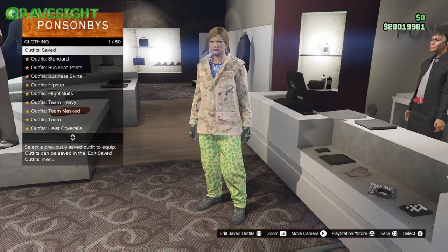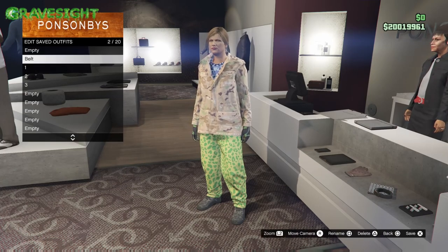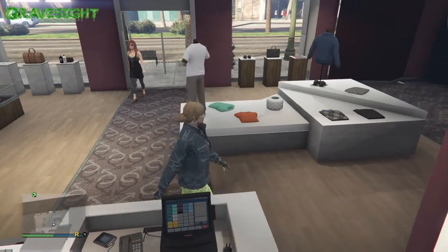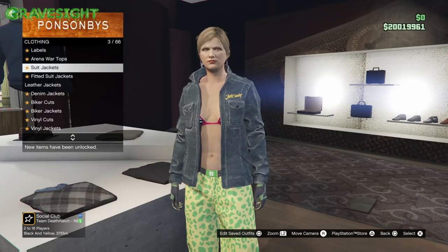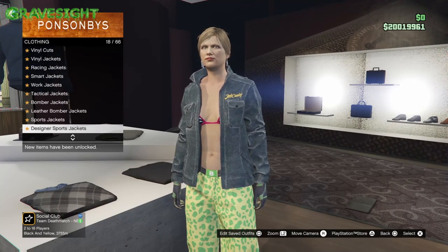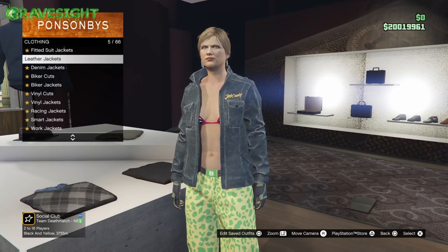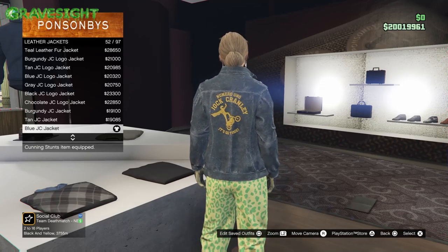Let's save this to slot number two right here. We have other outfits to make, so this is the next one. We're gonna keep the rest of the stuff on and just go over to the top section — go to denim jackets. I do have the list and numbers for all of the components down in the descriptions below if you want to use that. Denim jackets number 52.